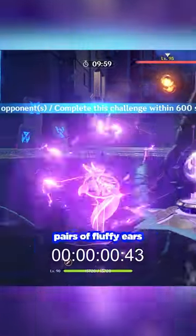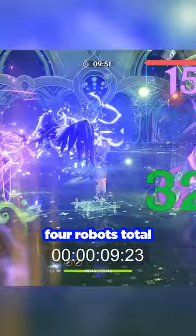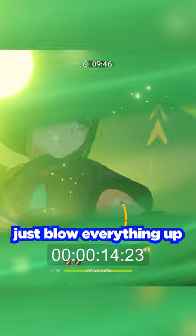Did you know a couple of pairs of fluffy ears can beat Abyss 12 in under a minute? First we use Nahide in order to wipe out the first two robots. Because there are four robots total, we have to make good use of our characters' abilities. Then we have Tignari just blow everything up with six charge shots in rapid succession along with his elemental burst.